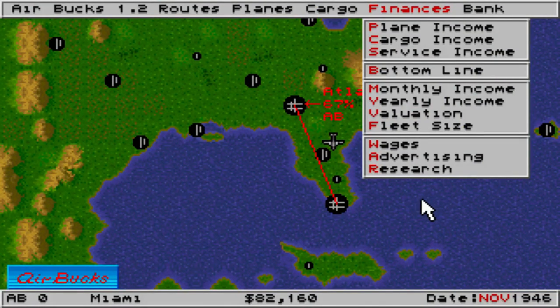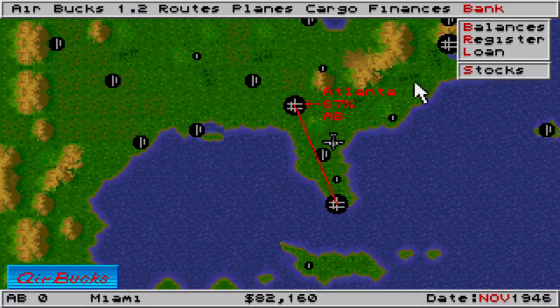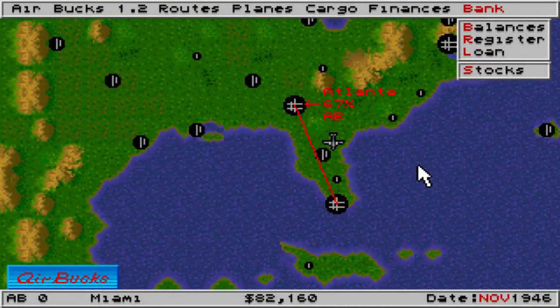It's very in-depth. If you're a plane lover like myself — I do enjoy the classic airplanes — the DC-3 was the airplane that really made the entire airline industry possible. And then of course there's the bank, where you can check your balance and get a loan. You can also buy shares in other companies, which is interesting — you can buy and sell if they've got any on the market, or sell if you want to raise a quick buck.